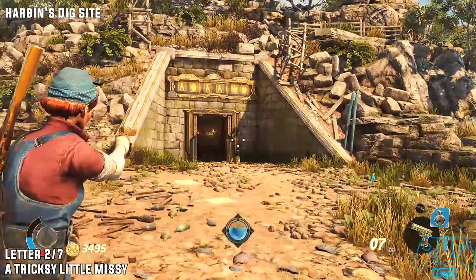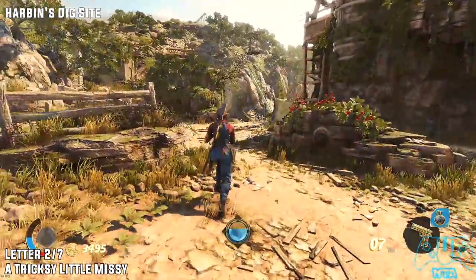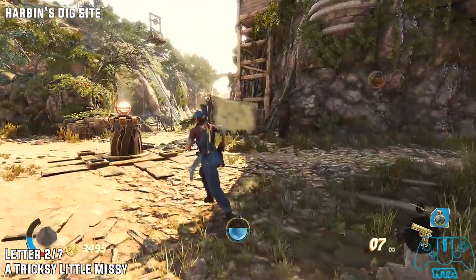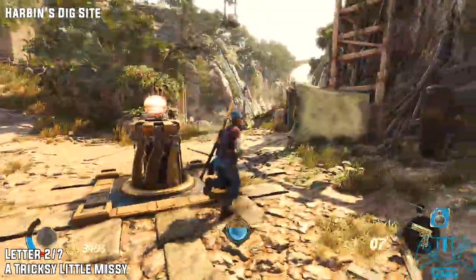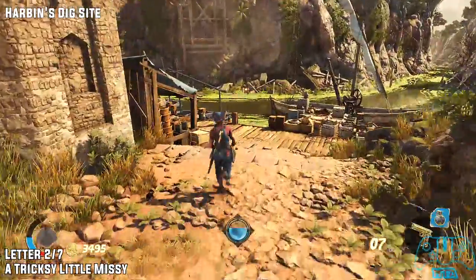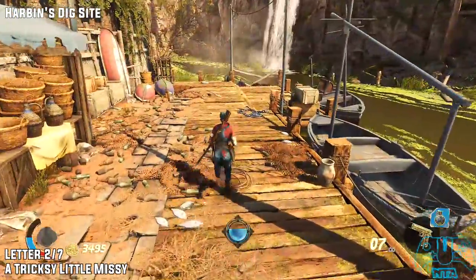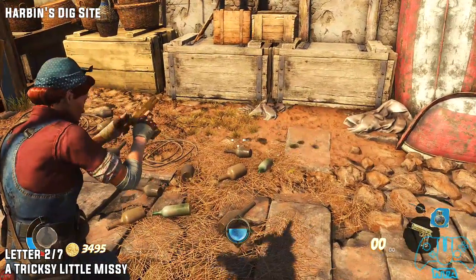Once you go back through the door, this is where you found the jar. Time to find the letter two of seven. Once you're in the middle section with this spinning disc and once you've shot it, go directly straight. You will find the dock area. Go round to the left and next to the explosive barrels that I've destroyed — the letter will be right here on the floor.